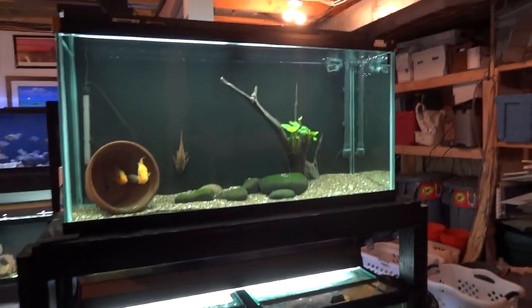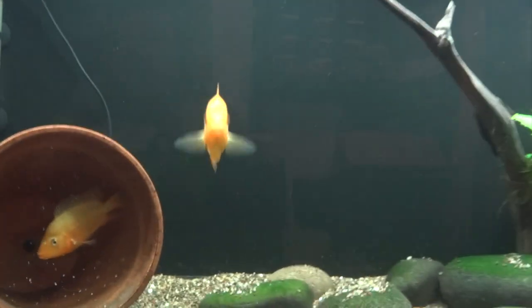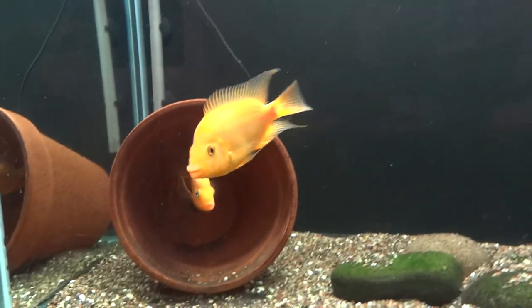Starting over here with the two four-foot tanks right when you come down the stairs to the basement. We'll start off with the Red Devils - we've got a pot full of wigglers there. This is a few days old spawn; they should be free swimming tomorrow or the next day. I'm really digging these Red Devils. I've just got two in this 90-gallon at this point.